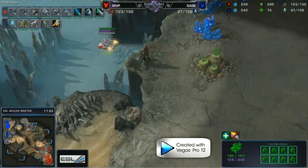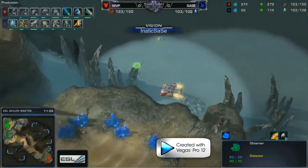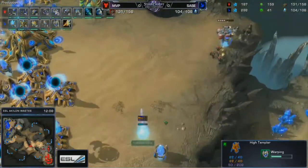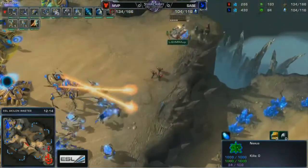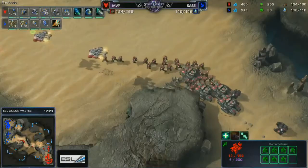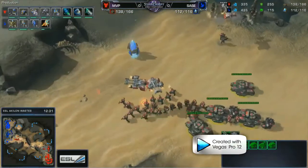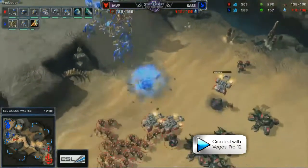At 11:45 he's got four Tanks, a good amount of bio, and a couple Medivacs — very active on the map, putting pressure on Sauce to pull him out of position. Because of the earlier ebay block delaying the Nexus, Sauce doesn't have the economy or units he was hoping for. MVP has taken the supply lead and is producing very efficiently with clean macro.